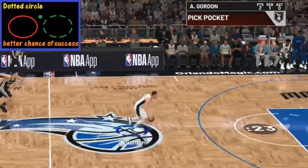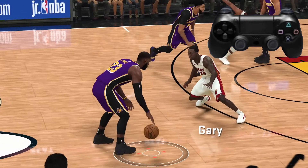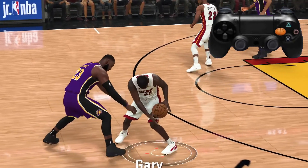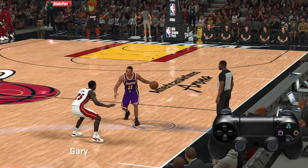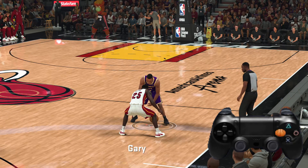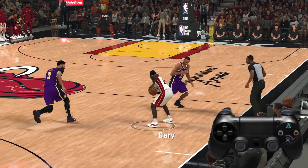That's when you want to hit the square button and go for the steal. Pushing the square button at the right time can be very effective if they're trying to do a fancy dribble. We push the square button, we get a nice steal right there. Here's another example where our opponent is trying to make a crossover move — we push the square button, and even though we don't get it right away, he loses control and we get the ball stolen.